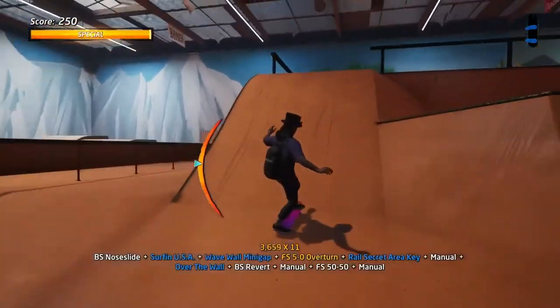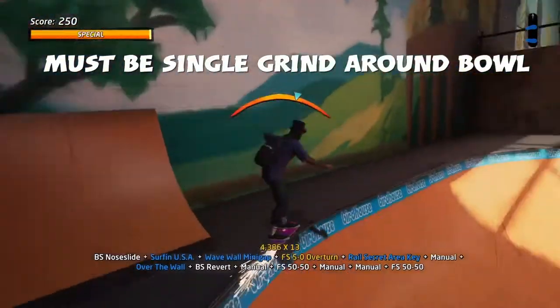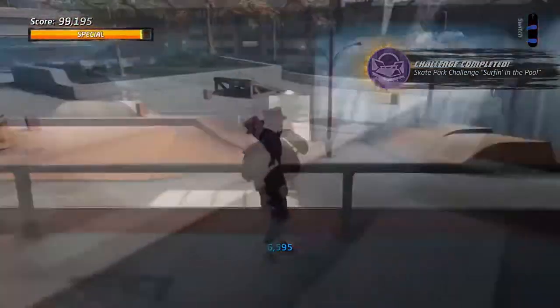Hold down the X or A button to maintain speed. Jump here if you see yourself slowing down. Make sure you keep this grind all the way around the bowl or it actually cancels it. Then make the jump, finish off the grind to get the final combo.